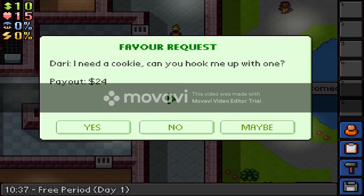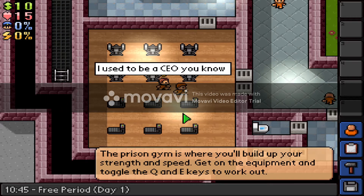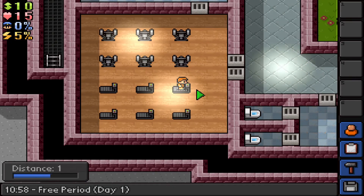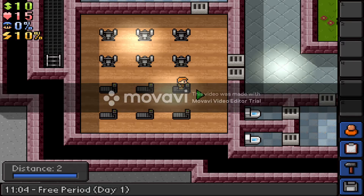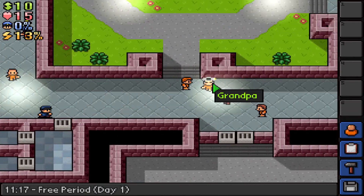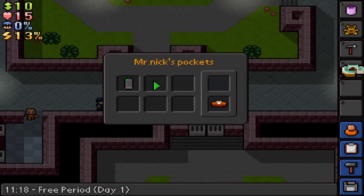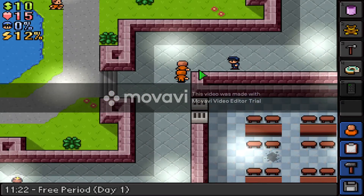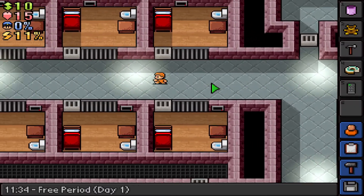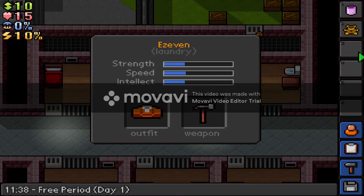Sorry, you look like you need something. I need a cookie — I don't know where to get a cookie. It looks like we're working out apparently. I don't want to get too tired. Oh, grandpa got knocked out! We need to find a way out of here. We got a hammer — that's a great weapon.